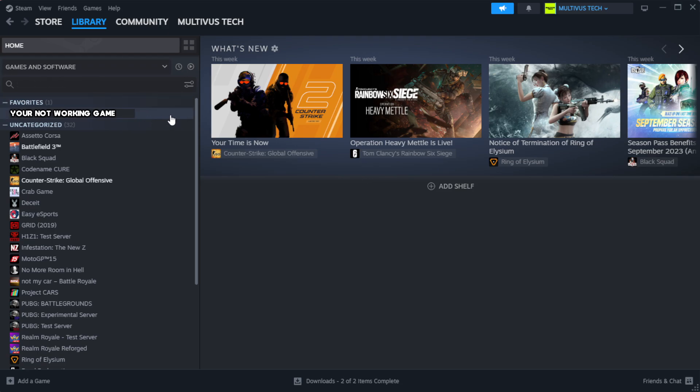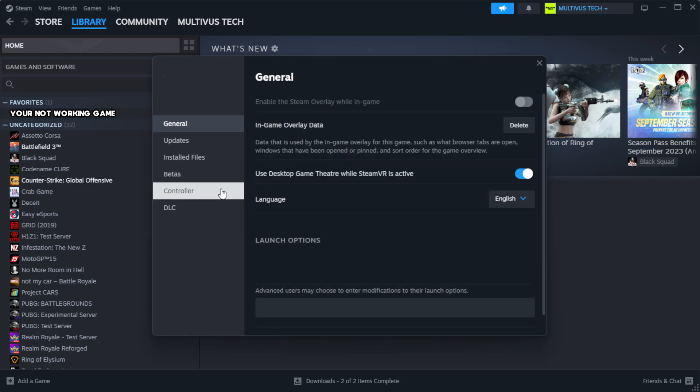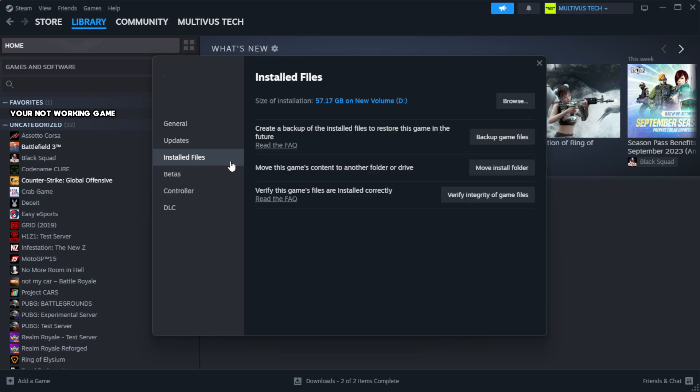Right-click your not working game and click Properties. Click Local Files and wait for the verification to complete. After it is complete, click Browse.